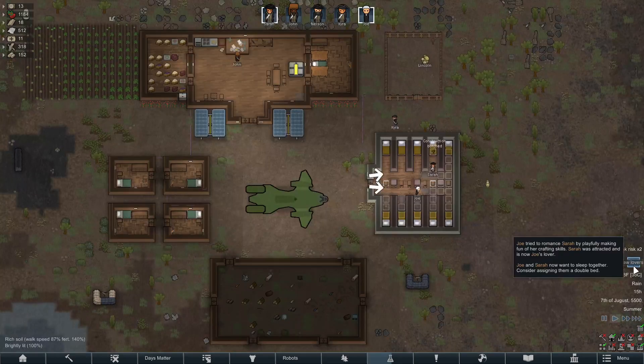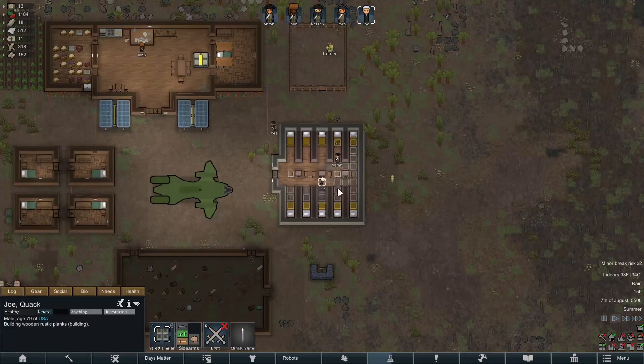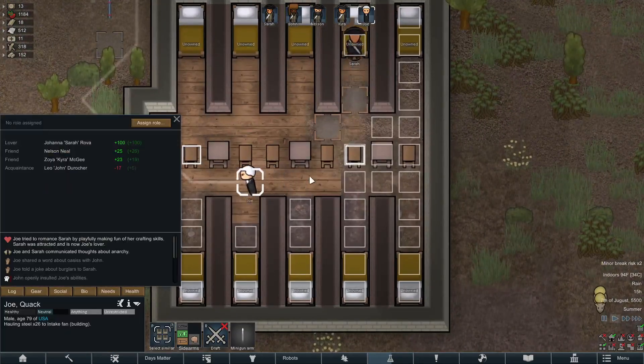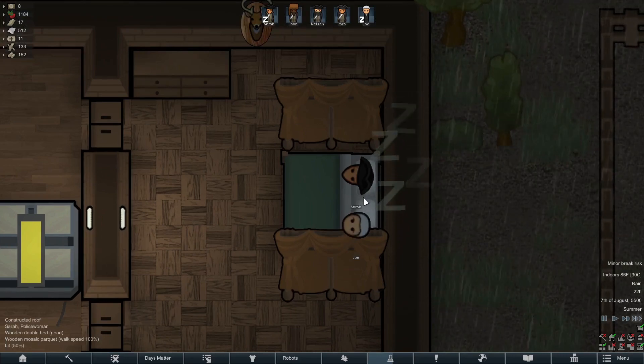Just after that, the President and our colonist Sarah took a liking to each other and became lovers. So of course I built them a nice little double bed to snuggle up in at night.